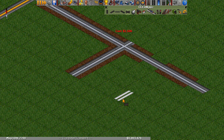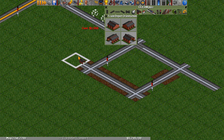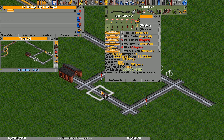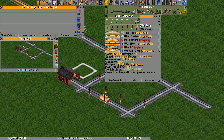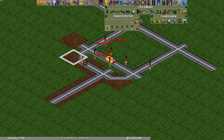We'll have our two inputs separated by two tiles, and then a track crossing them. Then we only need a single logic train on the cross track. We'll need two two-way entry signals on the cross track as well. Then for the output we'll connect these two inputs together, add some combo signals, and now we have our output.